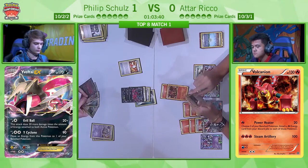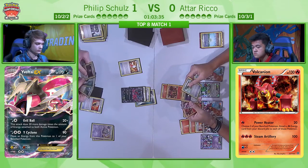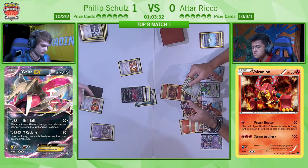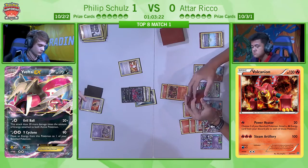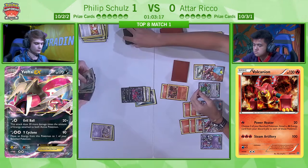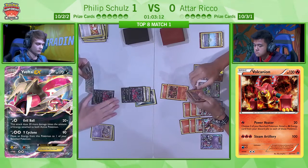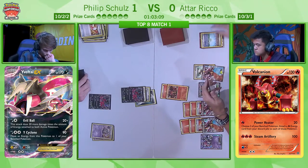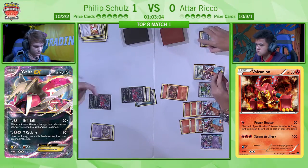We're going to see the Trainer's Mail now — a pretty big hit. Whether or not he can get the Floatstone — there's a Fighting Fury Belt, there's already a Floatstone on the active Yveltal EX, so that might not be as helpful as you'd think. No real need to take the VS Seeker either, there's already one in his hand. He's got the consideration of what to hold on to — he could hold the Fighting Fury Belt and be at a safe four-card hand after playing the Trainer's Mail, unfortunately not a Floatstone, but it means at least he can bench a Yveltal EX comfortably.